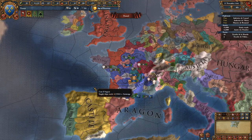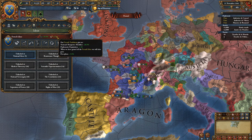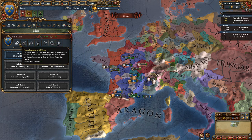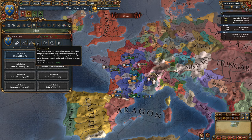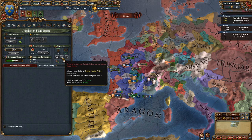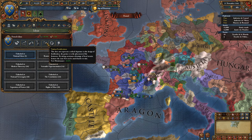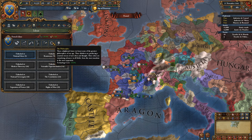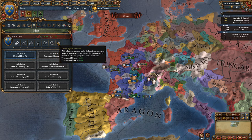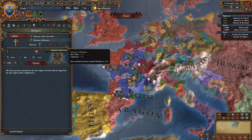France is probably the most balanced of all countries in terms of their ideas. They have manpower, diplomatic reputation, diplomatic relations which is very good, Elan — plus 20 morale — plus 10 national tax modifier. They also have reduced native uprising and native assimilation, which means you can go with the native trading policy when you colonize. They have Vauban fortifications and 20% fort maintenance reduction.